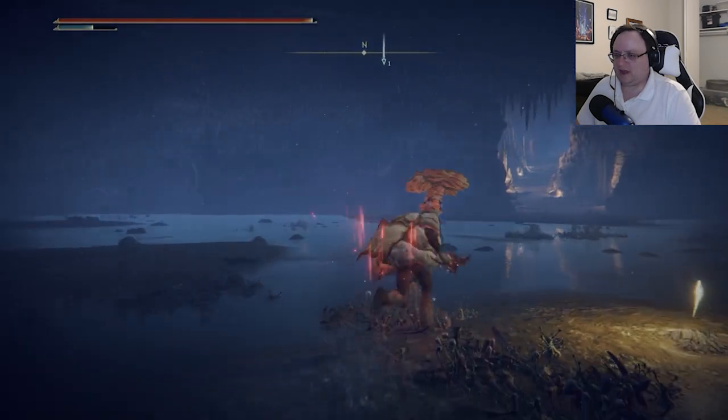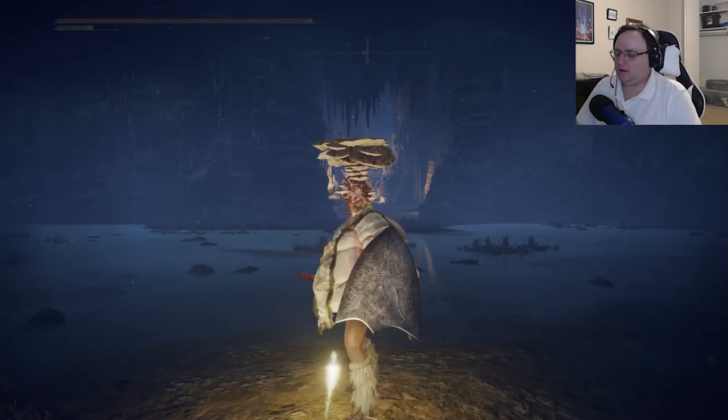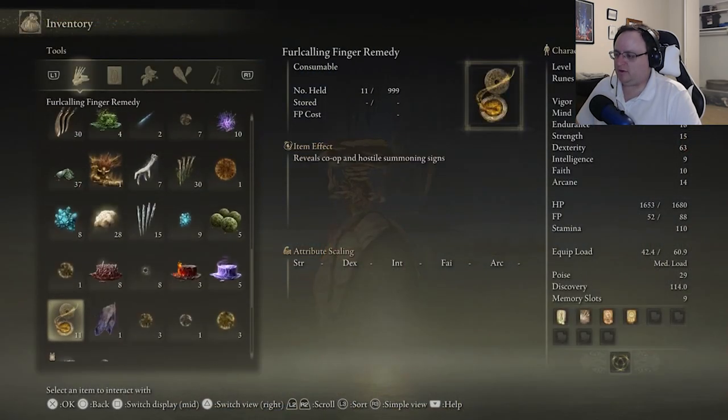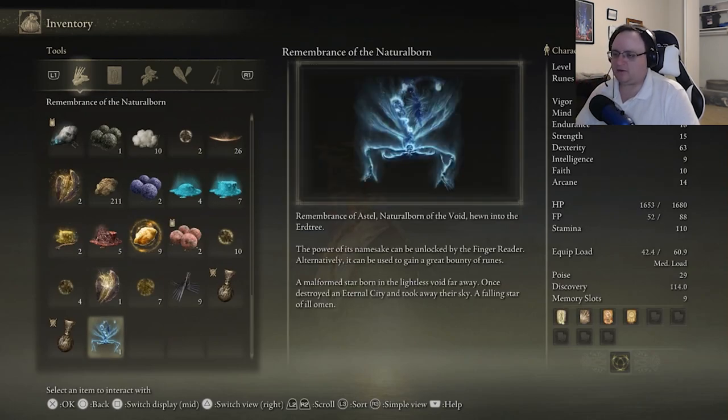We'll also check what's to the north — I have a feeling that's just where we came in from before. We got the Remembrance of the Natural Born. 'A Stella, Natural Born of the Void, hewn into the Erdtree. A malformed star born in the lightless void far away, once destroyed an eternal city and took away their sky — a falling star of Iloma.' Is this what crashed down just now, what was freed by...? Is this what was freed?